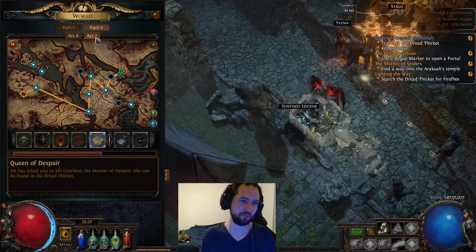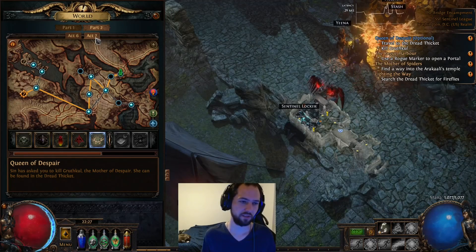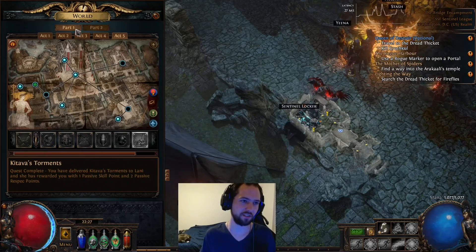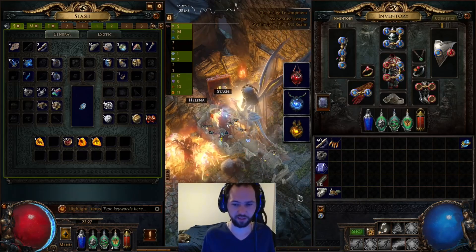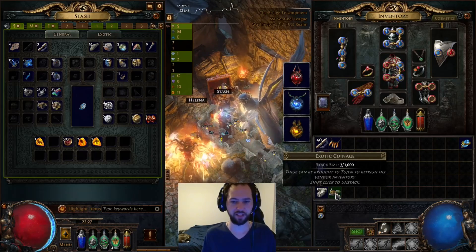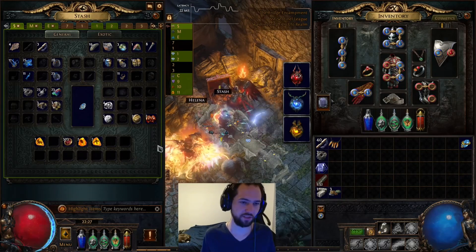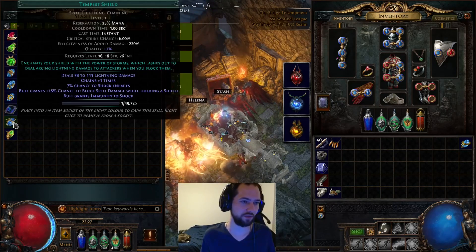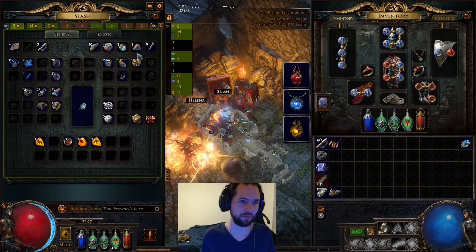At level 58, I'm at the end of Act 7, so for me this was very worth it. From Act 6, maybe Act 5 onward, I started to get some realistic rewards. Some of the interesting things I got from it: I dropped three exotic coins, some fossils, and some things I wasn't expecting. Also skill gems of quality, which you can obviously use to vendor for gem cutter prisms.